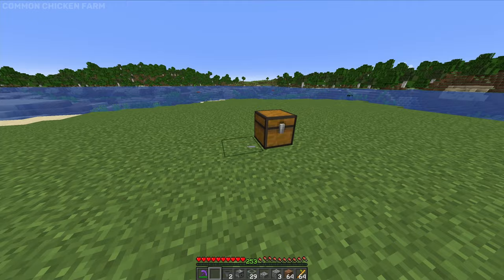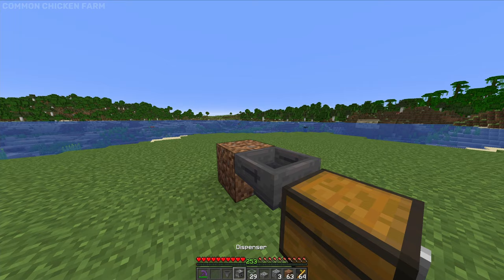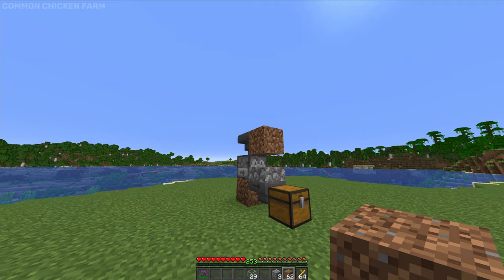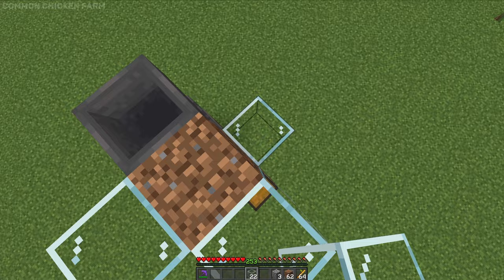First thing we're going to do is place down a chest with a hopper going into it, and then a temporary block on the backside with a dispenser facing in. Then we're going to take another hopper and place it into that dispenser, with a slab over the lower hopper and a temporary block in front of that upper hopper. With that complete, we're going to take our glass and build it up three high all the way around the lower hopper.